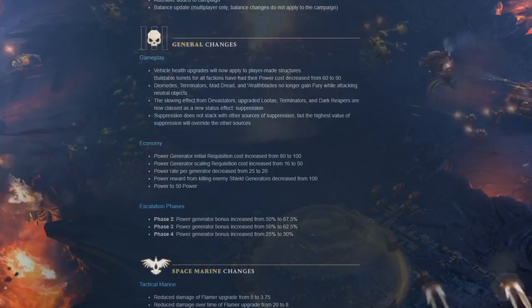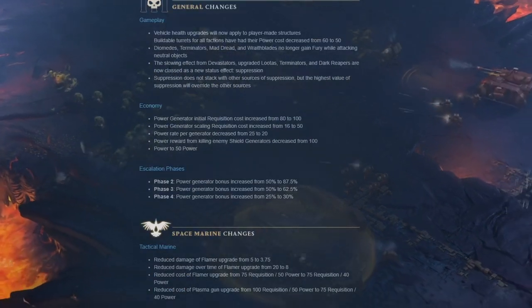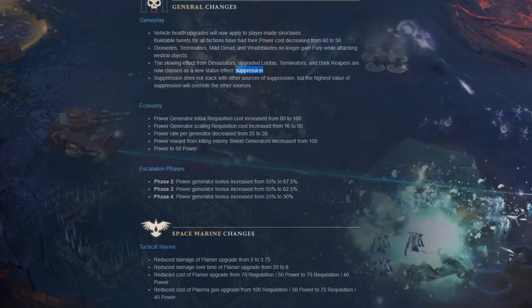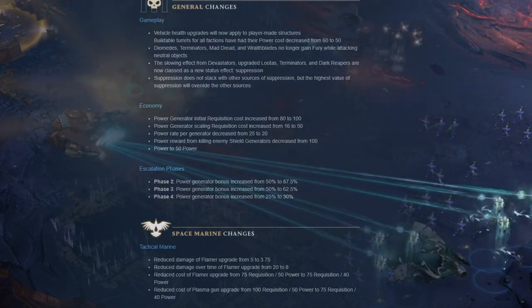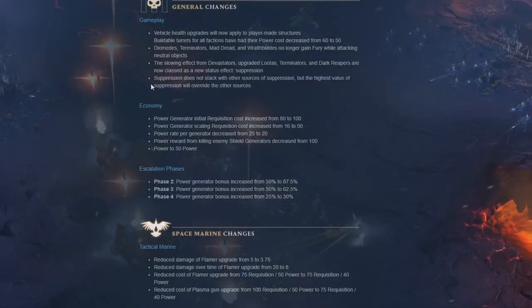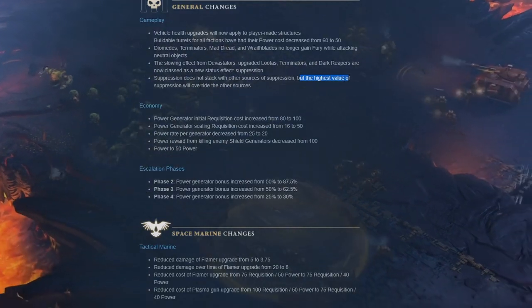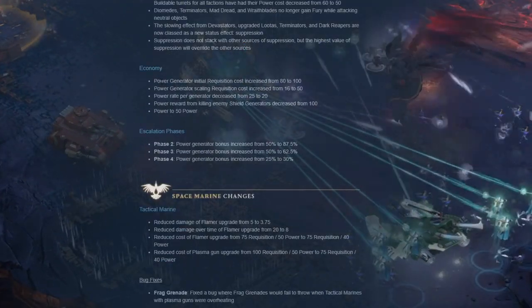Diomedes, terminators, mad dread, and wraith blades no longer gain fury while attacking neutral objects - that's actually good. The slowing effect from devastators, upgraded Lutas, terminators, and dark reapers are now classed as a new status effect: suppression. That's basically what I've always been saying - suppression has been in the game from the beginning, they just didn't call it suppression. Now it's official. Suppression does not stack with other sources, but the highest value will override the others.